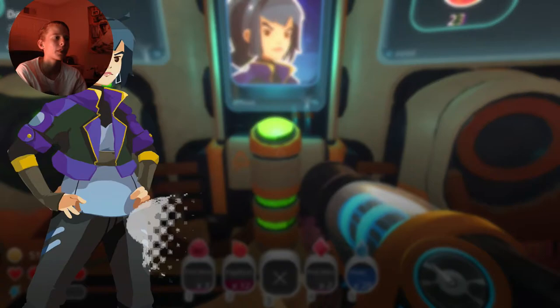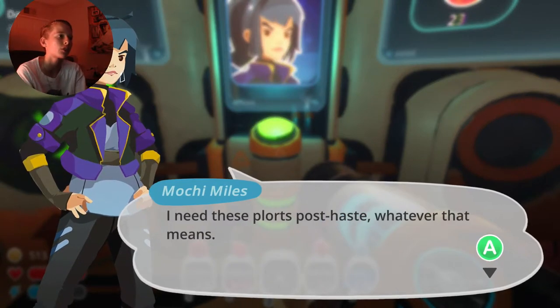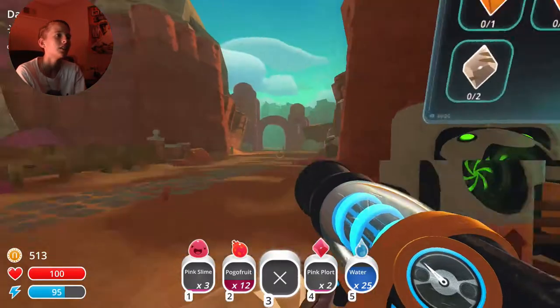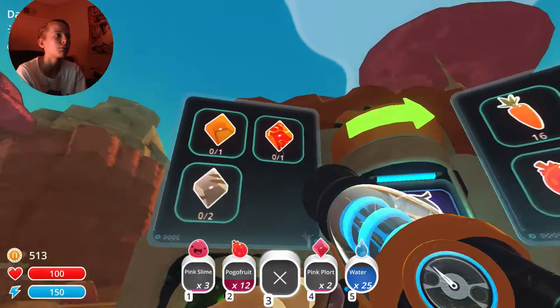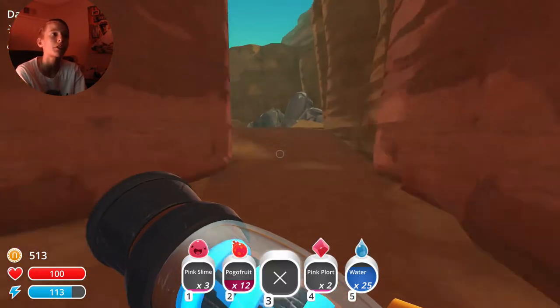They've also changed this — this is the trading post. Mochi Miles. I need these plorts. I need to get a honey plort, bloom plort, and tabby plorts. Luckily for me, I have those all over here on the ranch.